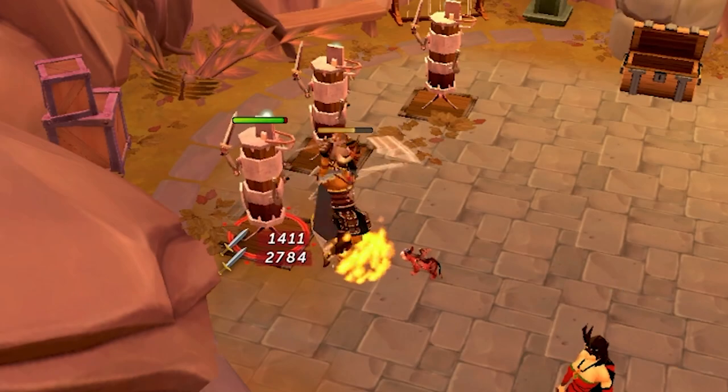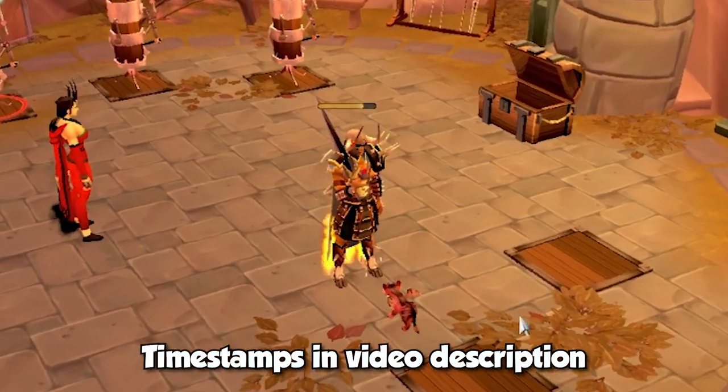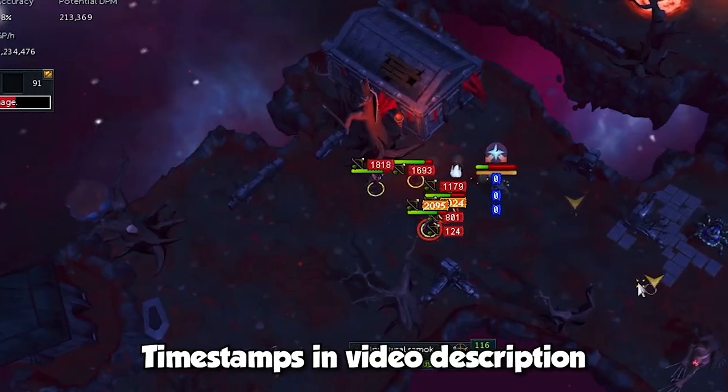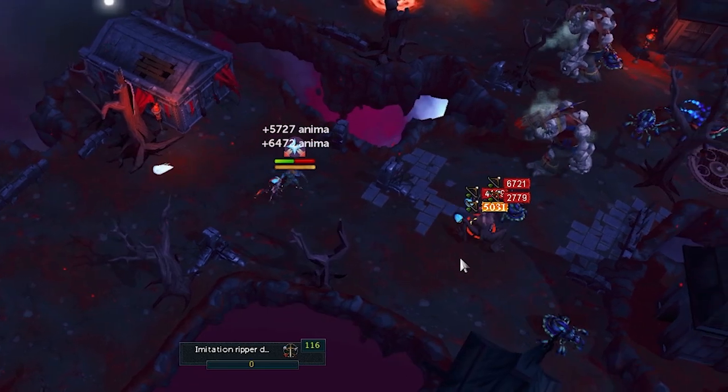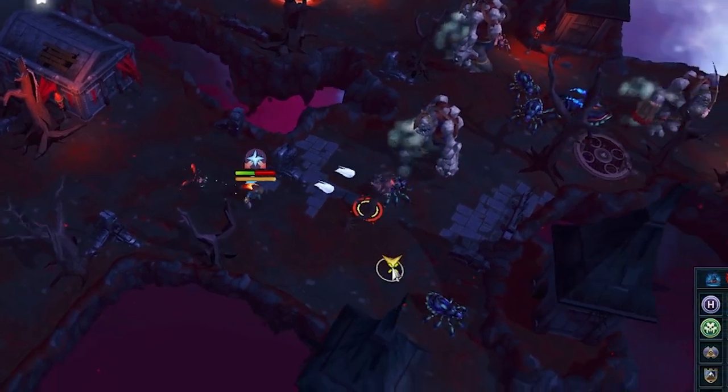There's two things that feel super bad in RuneScape: accidentally dropping to 95 Adrenaline before you start a fight, and having to grind out Shattered Worlds for one of the best mobility abilities in the game. Today, that was changed. I'm Rayo, and let's get into it.